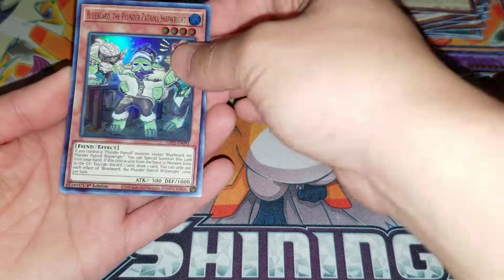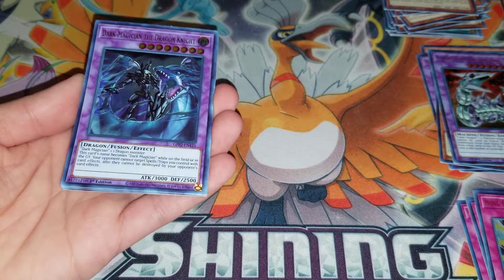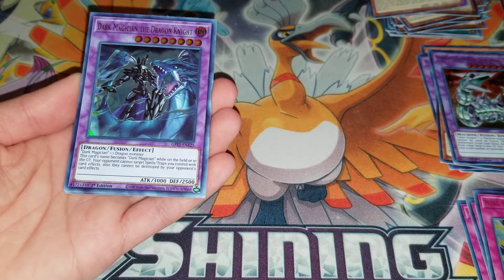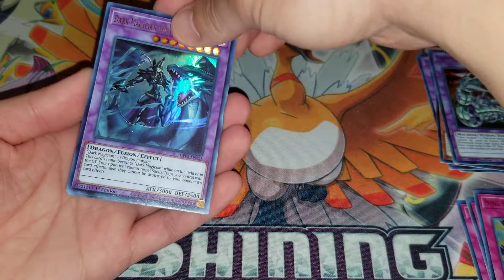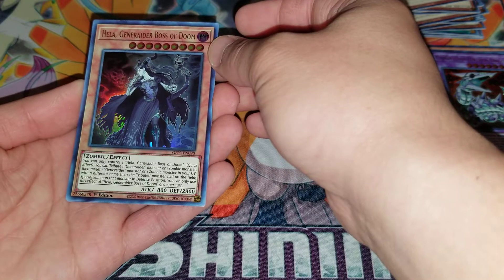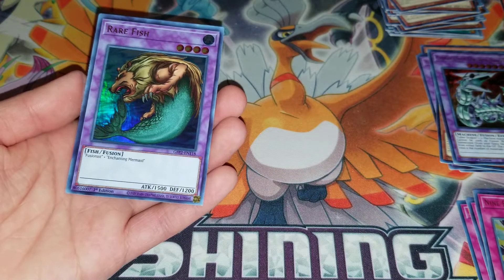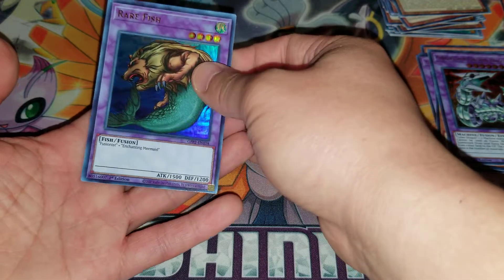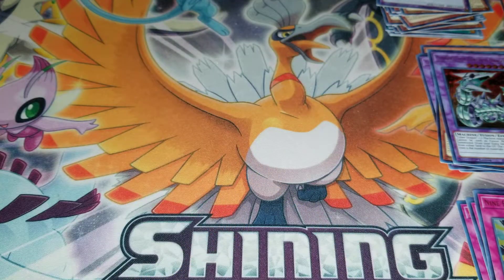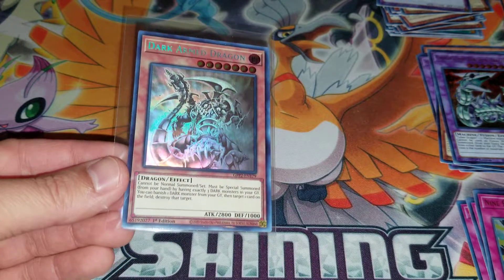Let's see what else we get. We have some Goblins, a Dark Magician — this is a cool looking card, I'm gonna move that aside. Hella Generator, Boss of Doom, and then a rare fish — interesting. Thank you guys for watching, and here's the ghost rare again — Dark Arm Dragon.